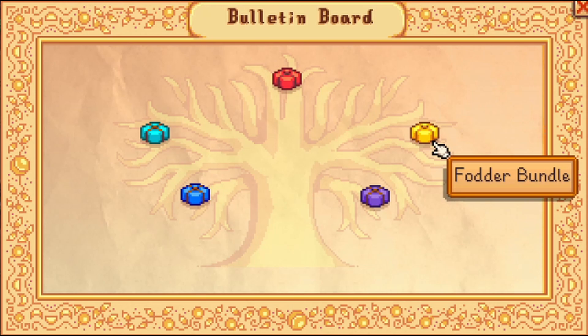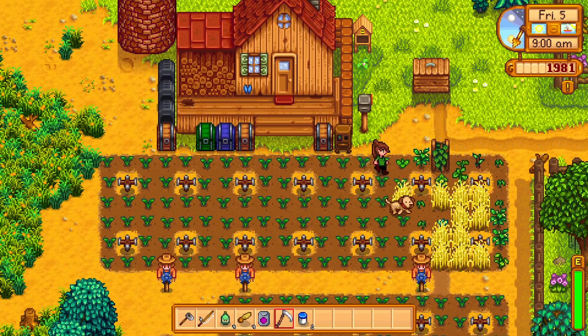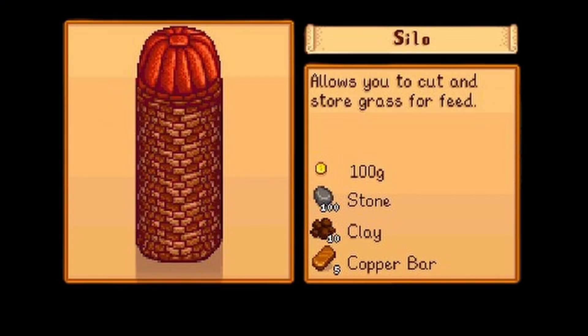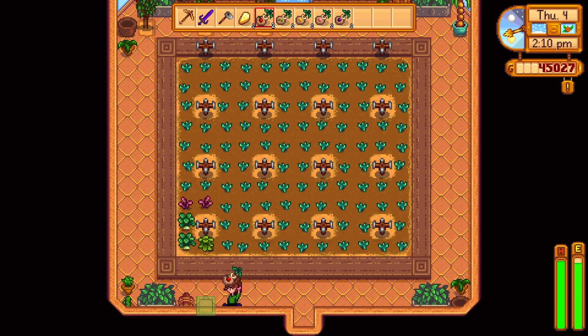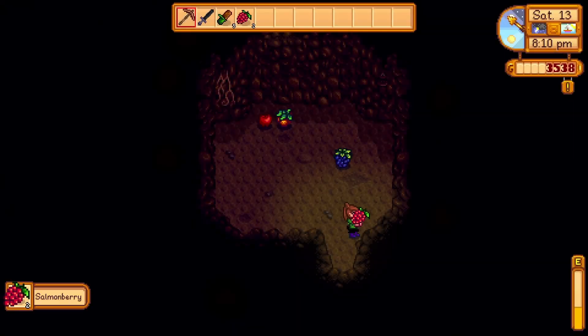Now let's talk about the Fodder Bundle. The reward for this bundle is a heater. To complete this bundle, you will need Wheat, a summer or fall crop that can be bought from Pierre and takes four days to grow. The next item is Hay, which can be harvested by using your scythe or cutting back grass or wheat — but you will only be able to harvest hay once you have built a silo. Three Apples are also needed. Apple saplings can be purchased from Pierre for 4,000 gold, take 28 days to grow, and can only produce apples during fall. If you have a greenhouse, I recommend putting your apple tree there so it produces apples year round. Occasionally, the fruit bat cave will also produce apples if you chose that option.